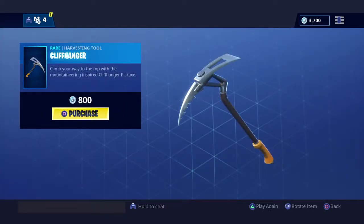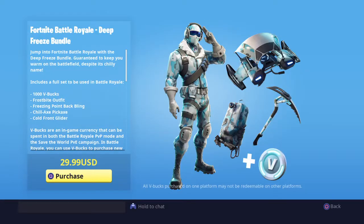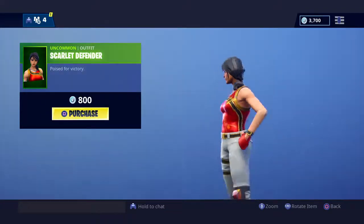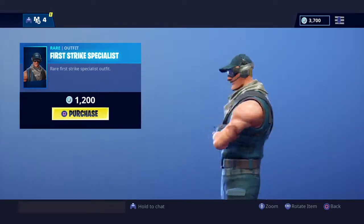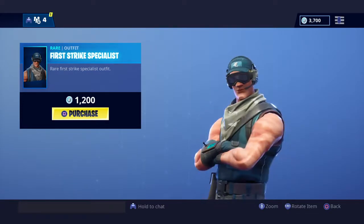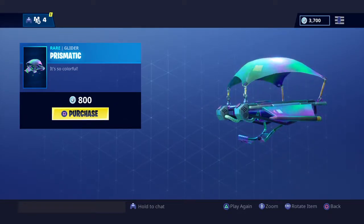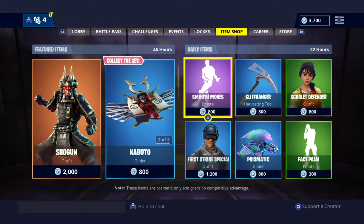Now we have Cliffhanger, which is basically a normal version of the pickaxe that's in the Deep Freeze bundle. Then Scarlet Defender, First Strike Specialist — I actually haven't seen this one for a while — and Prismatic. The Prismatic pickaxe was in the shop yesterday too, but yeah, that's the daily section done.